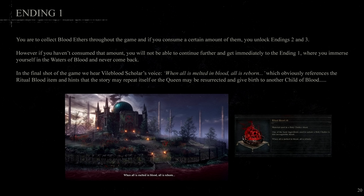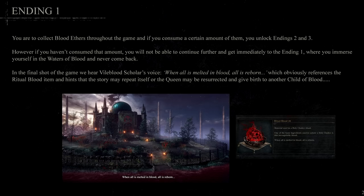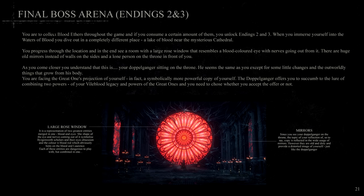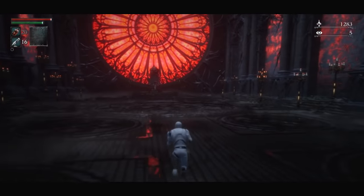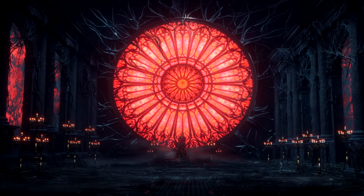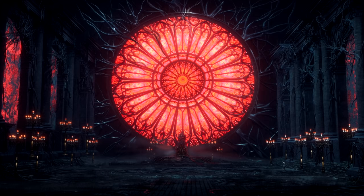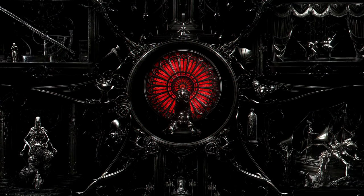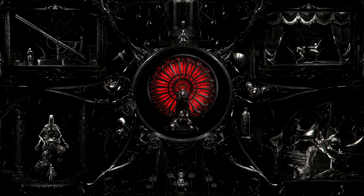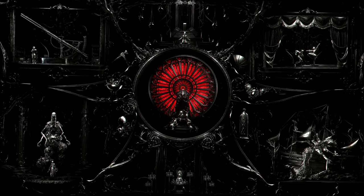The first ending of Jane's Bloodborne 2 has you being reborn in the waters surrounding the hunter's dream. However, throughout the game, you might have collected blood ethers, which unlock the second and third endings. These have you either merging with, or facing off against, your doppelganger — a Great One's projection of yourself — offering incredible power to match your Vileblood legacy. The window in the backdrop of this fight represents an iris, and Jane uses it as the central element of her final art piece, which features a plethora of weapons, references, and symbols to represent your journey. Game developers, are you seeing this? Can we get these artists some job offers, please?